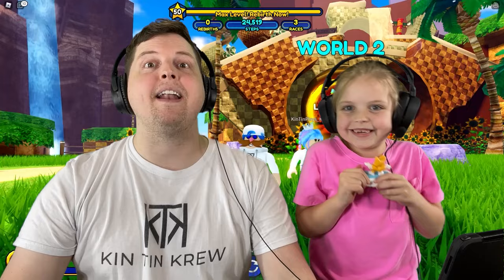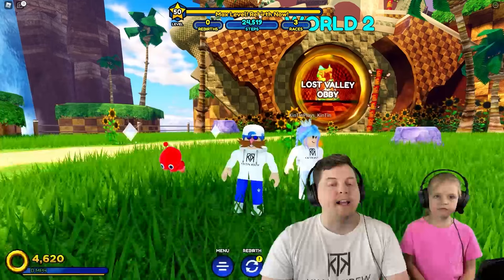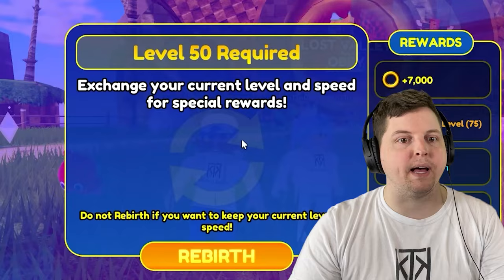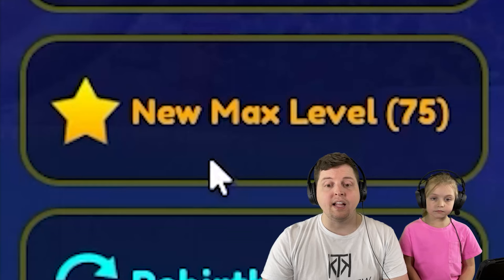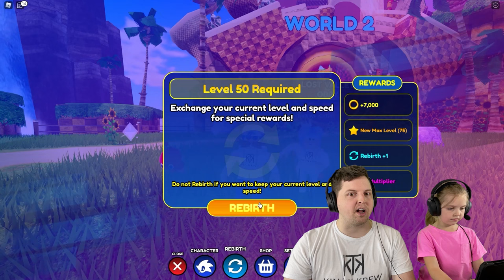Kintin wants the Tails card, and that's what we're going to get this video. We're going to try so hard to get the Sonic card and the Tails card. I'm max level — level 50 — so now I can rebirth. Exchange your current level and speed for special rewards: 7,000 rings, max level raises to 75, and XP times 2 in multiplayer. I'm going to start off slow again once I rebirth.